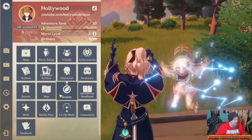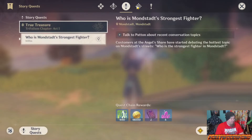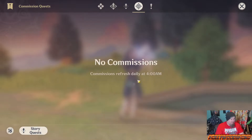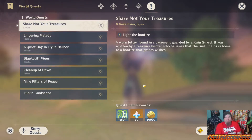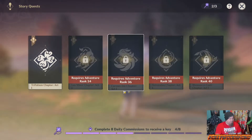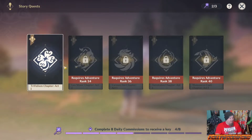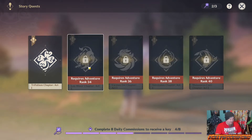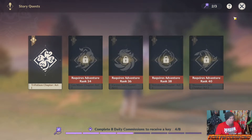The fourth thing I want to talk about is: quest your ass off. Do all quests as they become available — story quests, commissions, and world quests. If you see a blue exclamation point on the map, stop what you're doing and go pick it up. Keep in mind that once you're above AR 25, you're going to get daily commissions to receive a key so you can complete the next quest in the story line. As I hit AR 34, 36, 38, 40, I'm going to have more keys and more story quests available.